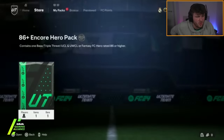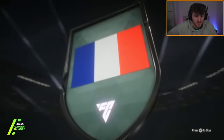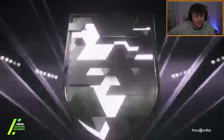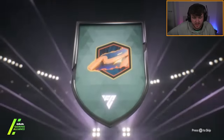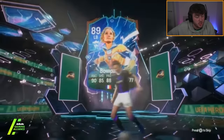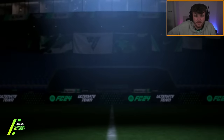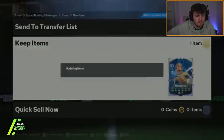They also dropped an 86 plus on-call hero pack - it's a base, triple threat, UCL or fantasy hero rated 86 or higher. I think these are pointless, to be honest. I would not bother wasting your time building these. It's actually Bon Pass Store - he's actually a pretty good one. But yeah, I wouldn't bother. I think it's a waste of time to build those packs.